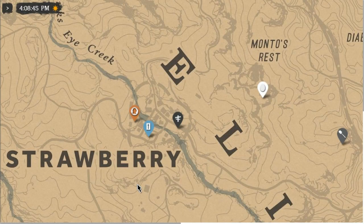Then you want to go from Armadillo to Strawberry. There'll be a coin up there on the side of the hill by the waterfall, behind the motel, right behind this little building — I call it the outhouse, the shithouse, whatever — right there.